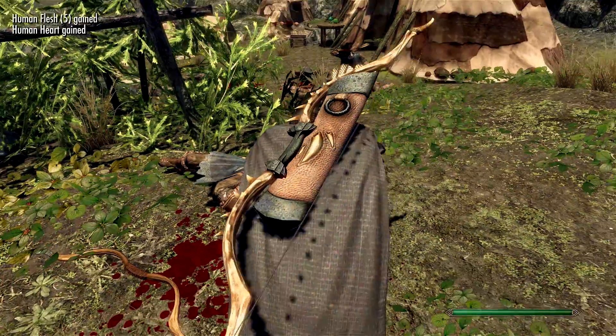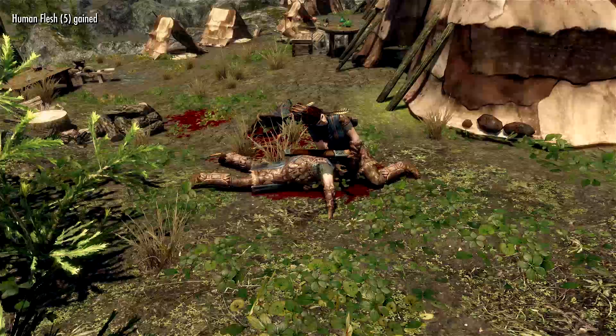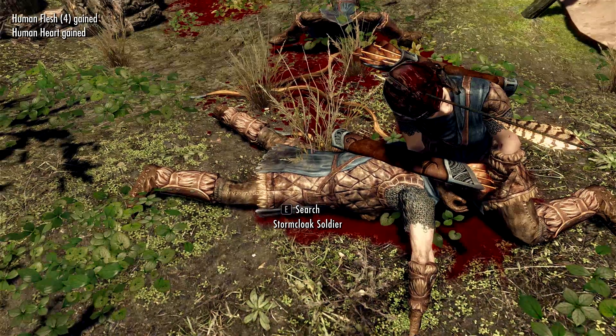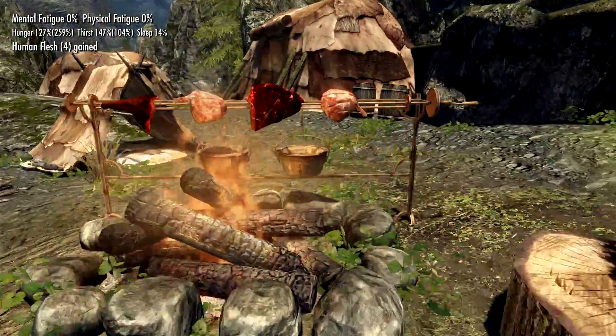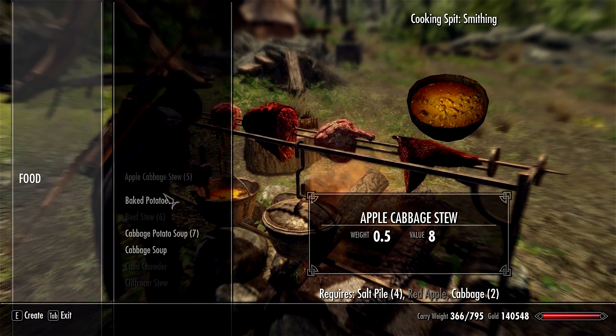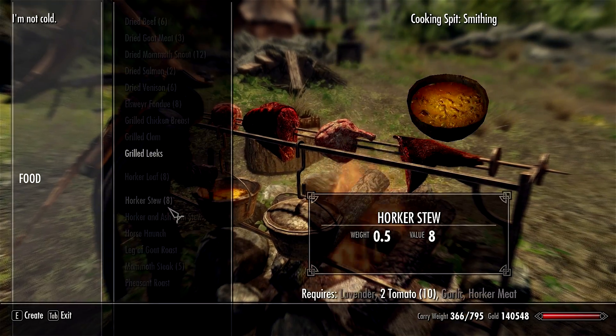One of the most unusual features is that you can actually feast on people's corpses. The mod author put it in and they can do whatever they want, but it's rather odd. You can also butcher a corpse to collect human flesh as an alchemical ingredient. You do get more food items like with R&D — not as many, but still quite a lot.